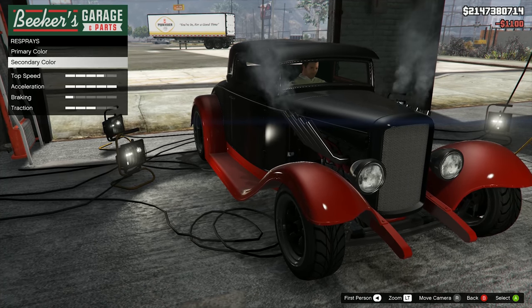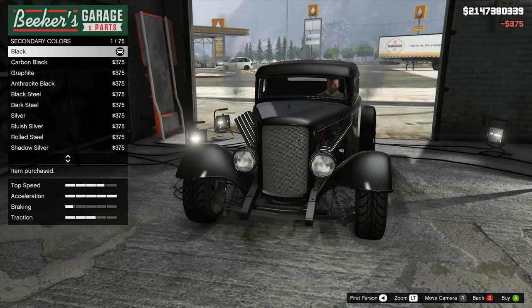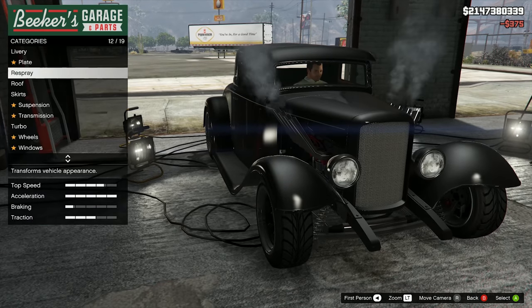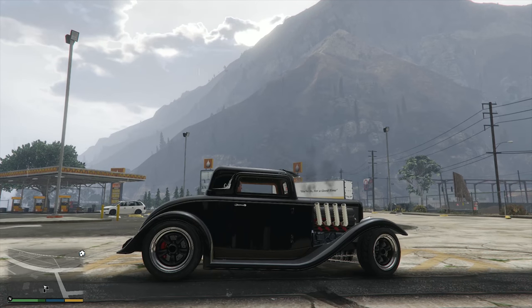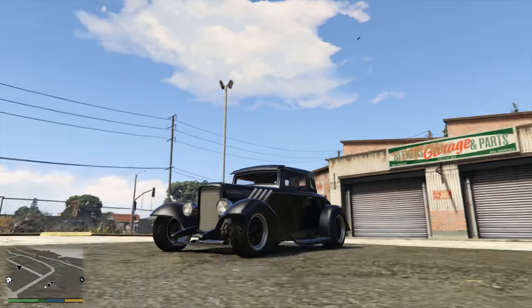I'm going to go for the frosty white as a pearlescent. Secondary colour I'm just going to stick to black. That's pretty much that done. Let's go outside - I definitely need to change the weather because this needs good weather. Oh my god, just here she is. This thing's an absolute beast!